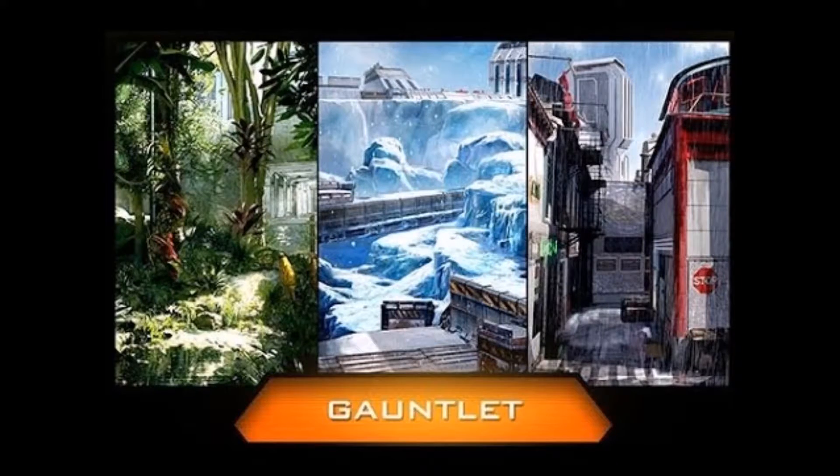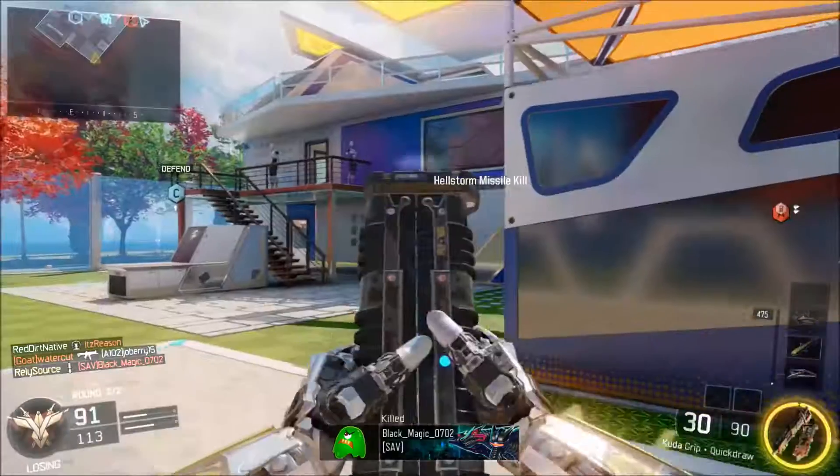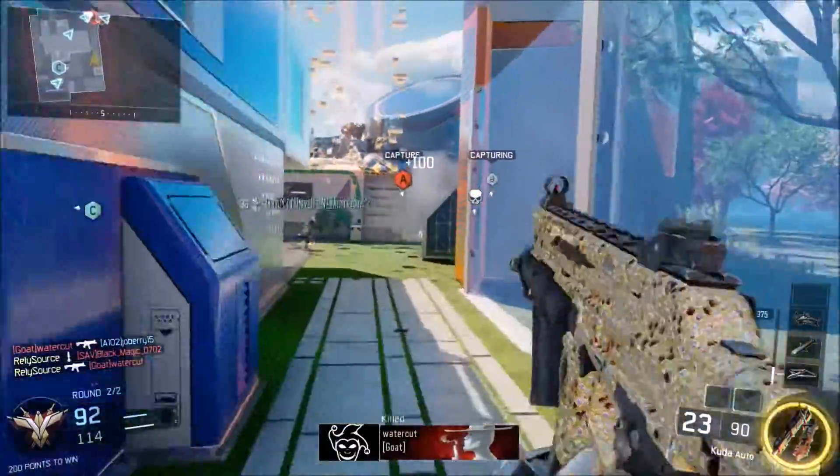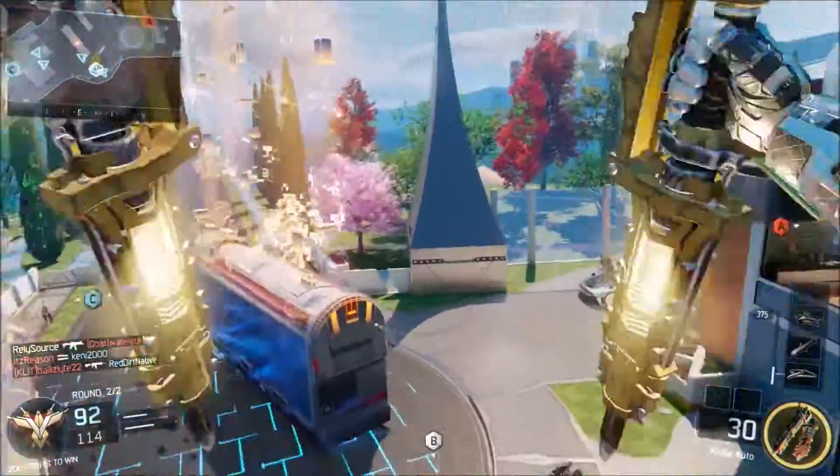Gauntlet is the first of the four multiplayer maps. It is set in a military training facility with three distinct lanes. Call of Duty has always stuck to that three-lane map design, and this map represents that.